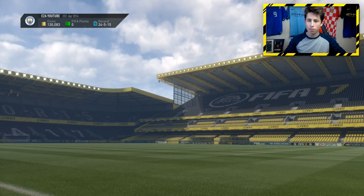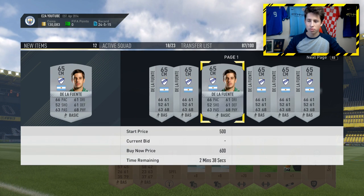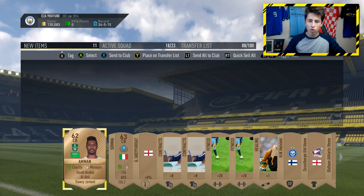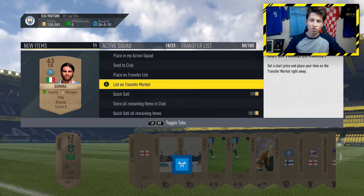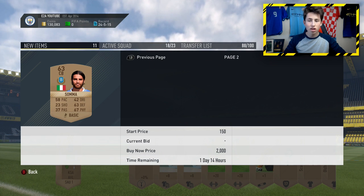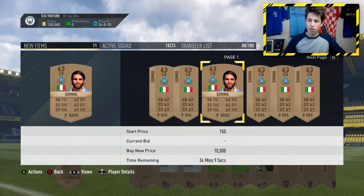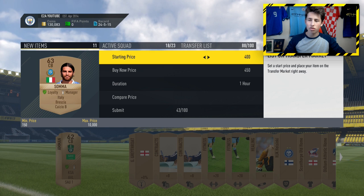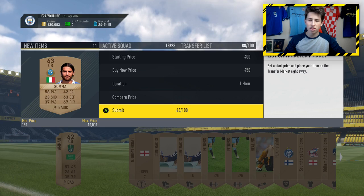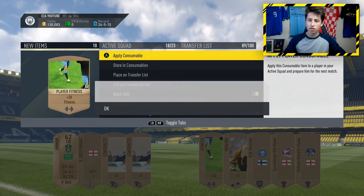First pack we get a silver flow — not bad at all. Wow, this is actually a really good pack. I can sell this on for 200 coins — that's the lowest buy now. Then we've got a Serie B player, which is also going to sell because of the Squad Builder Challenge. These cards sell for a lot — 350 coins lowest buy now, and I can list it for 400 to 450 coins since the next lowest is around 700. Then we've got two player fitness cards, which go for 200 coins each.